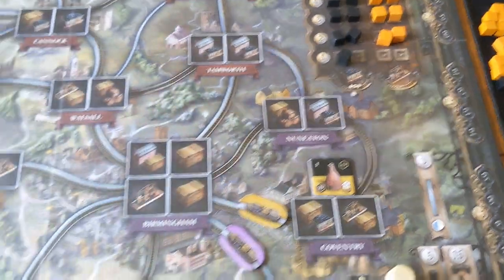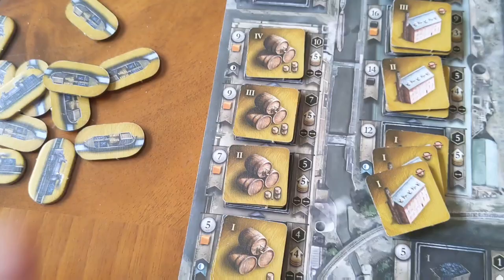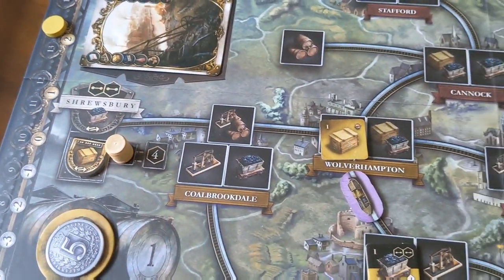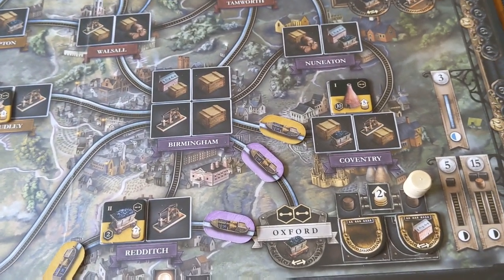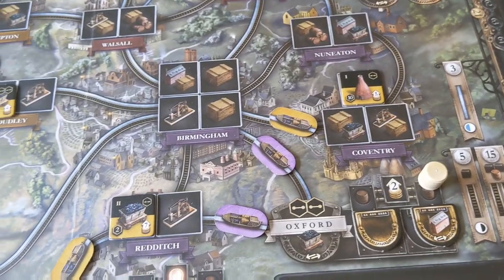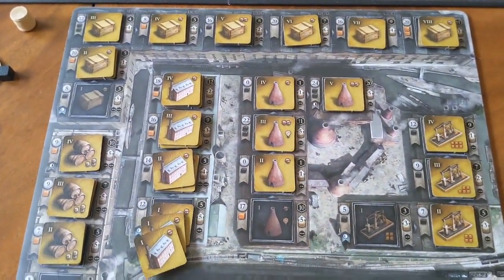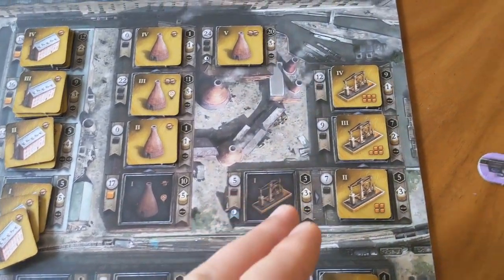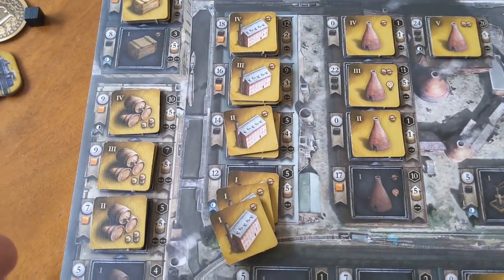You'd flip the building over as you would with the other ones, increase your income, and generate points at the end of the phase. From then on you're going to have to start building your own breweries. When you build breweries, you can actually use them from anywhere or use other players' breweries as long as it connects to your network. You can probably start to see how these different buildings interact with each other.